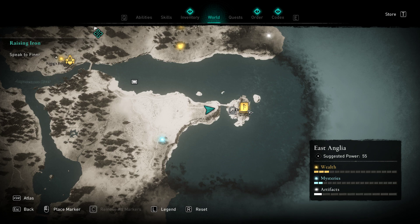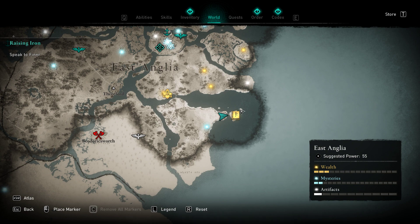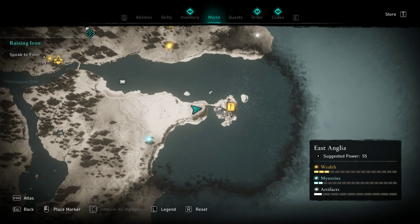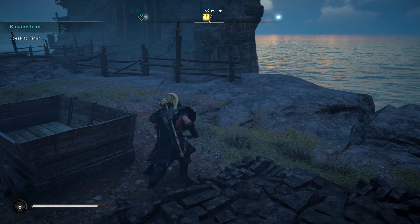There's a Book of Knowledge here in East Anglia. This is like after the Oswald Mission — if you miss it, this is how you do it. It's in — I can't quite get the name — oh, Dunwich or something like that. Regardless of the name, I'm gonna show you how to get it.